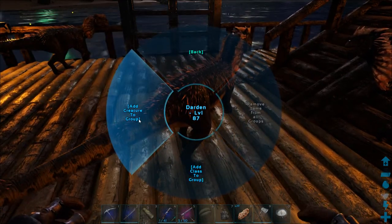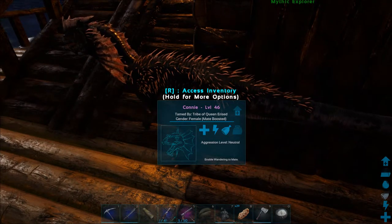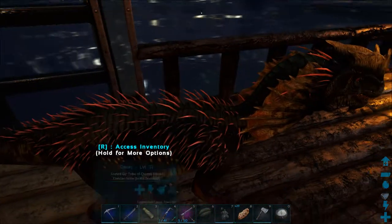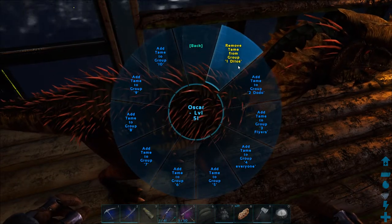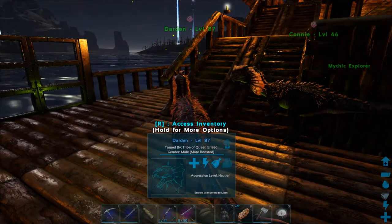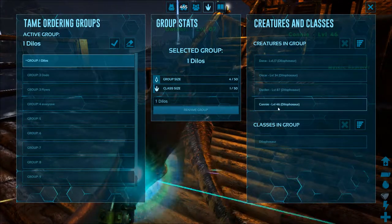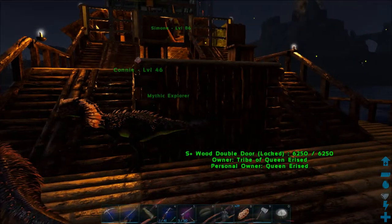Sometimes I add individually, sometimes by class — it really doesn't matter. The only time it matters is if you have one individual in a class you don't want included. For example, if I had one Dilo I didn't want to come when I whistled Dilos, I'd remove the class, then add only the individual Dilos I want. Alternatively, you can add every class and then tell specific animals to ignore all group whistles.